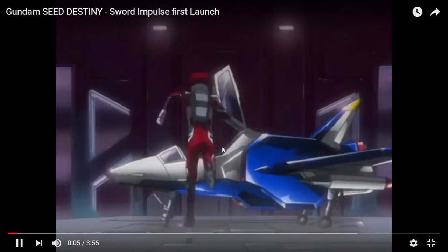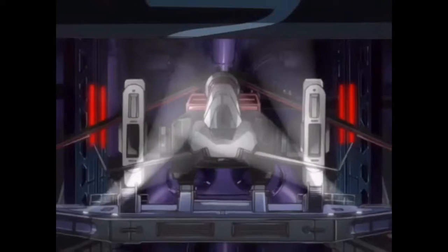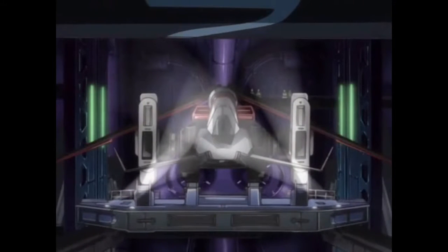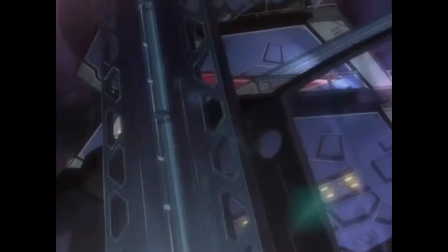Standby to launch impulse. Pilot to course blender. Sword module selected. Opening silhouette hangar 2. Silhouette flyer standby for launch. Platform setup complete. Central catapult online. Opening airtight shutters. Emergency crew standby at launch stations.